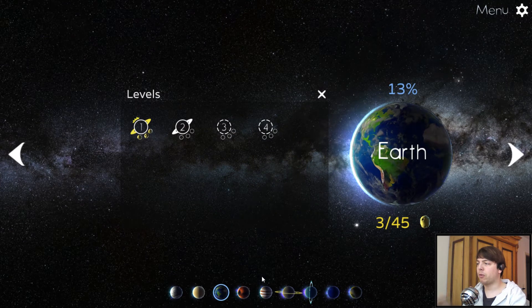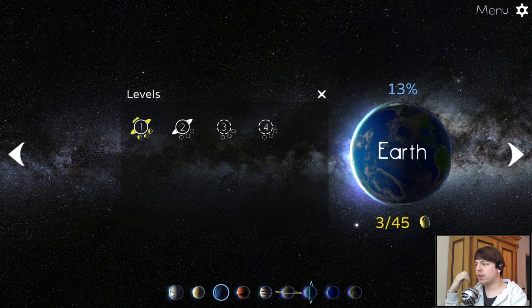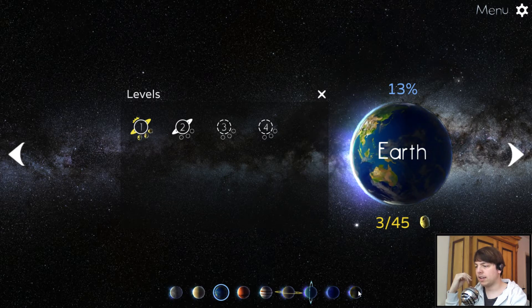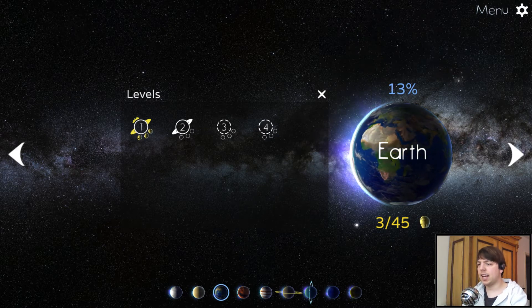I want to go through all the mechanics of the planets I've unlocked so far. Every planet has 15 levels I think, and there are nine planets, so that makes 135 levels total. I read something about a level editor, but I think you have to complete the game to unlock it.